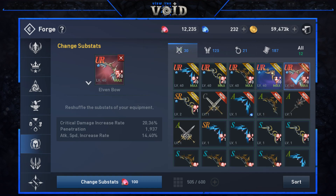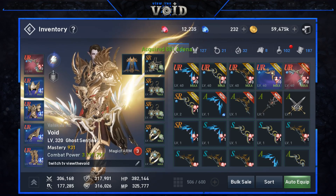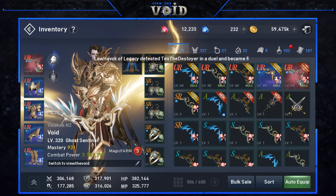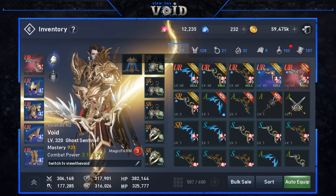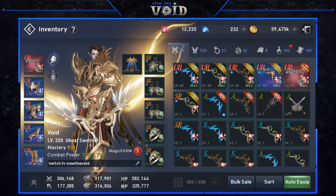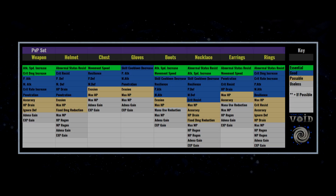Do not attempt to re-roll any item lower than SR grade, because S grade items only have one substat and R grade items only have two — it's simply not worth spending red diamonds on those. Substats are important because they can literally be the difference between getting stunned and dying in a PvP scenario or resisting and escaping, and in PvE the difference between making five million adena a day versus only 500,000.